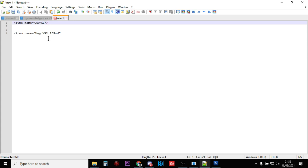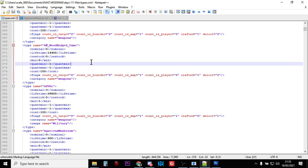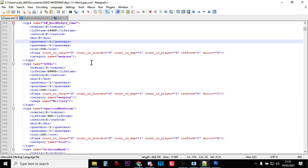Straight away, if you're wondering: the name for the new weapon in the files is the AS VAL, and the name for the 20-round magazine is Mag_Val_20Rnd. That's what we're looking for.